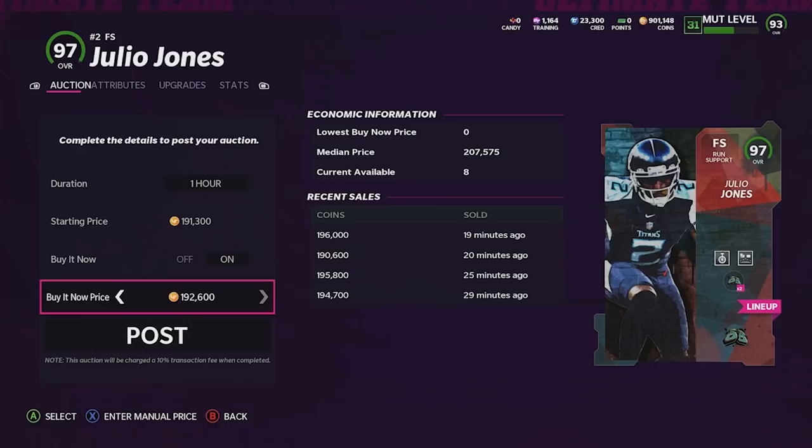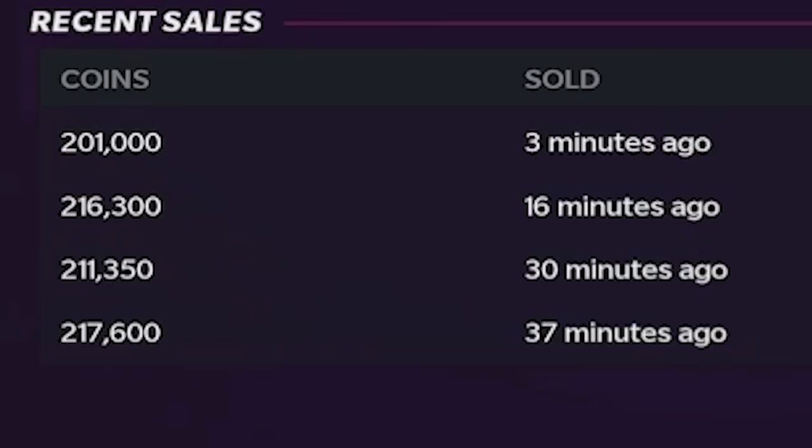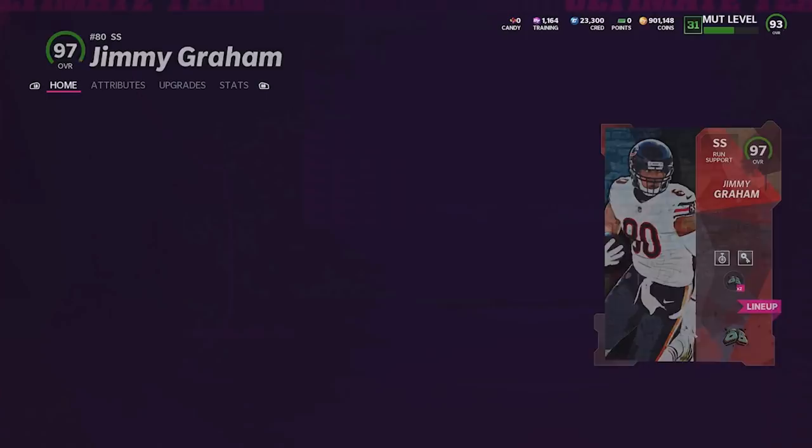Julio Jones is about 190k easily — I'll post him for 188, eight hours. That should sell very quickly. Next is Jimmy Graham, about the same — another 200k to add to the bank. I'll throw him up for 204 on the auction house.